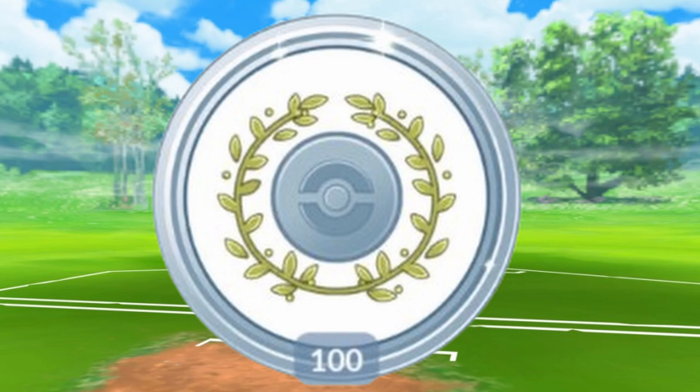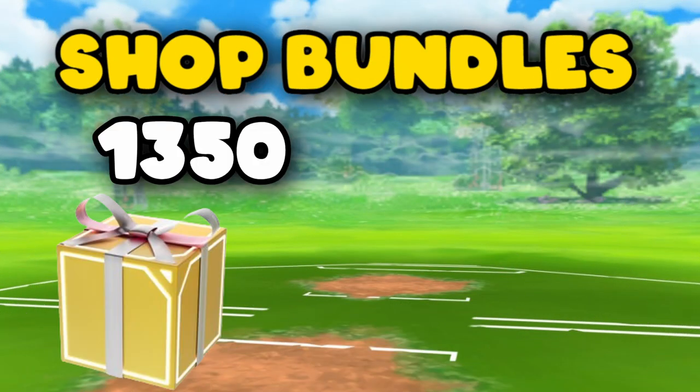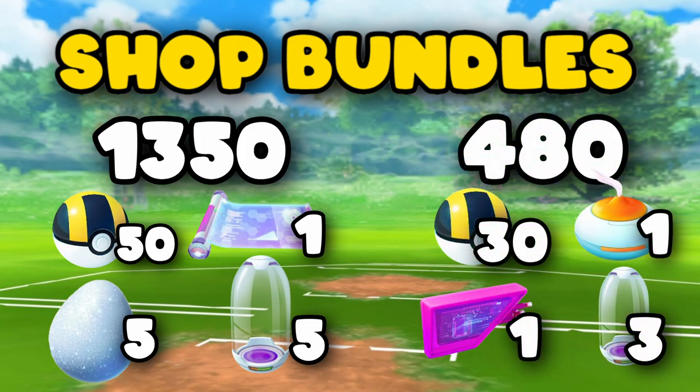There will be some PokéStop decorations and two bundles available during this event. For 1,350 PokéCoins, you will get a bundle with 50 Ultra Balls, five Super Incubators, one Elite Charged TM, and five Lucky Eggs. For 480 PokéCoins, you will get another bundle with 13 Ultra Balls, one Incense, three Super Incubators, and a star piece.